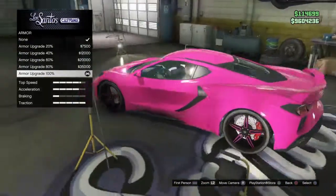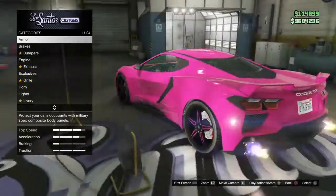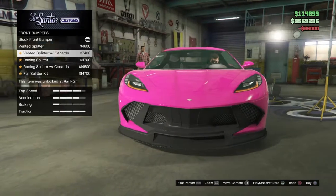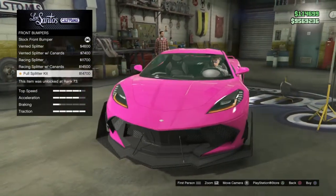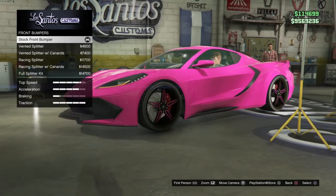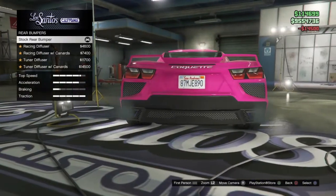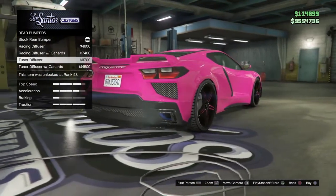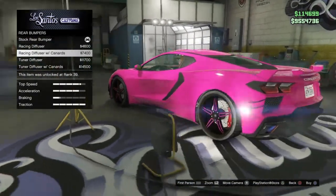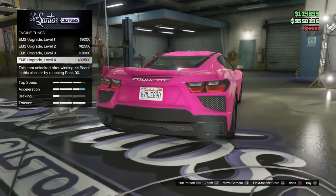It looks quite the same and it sounds pretty good too. It has some nice backfire. Then we're going to max this out — there are really nice customizations. I quite actually like the stock one but we're going to go for this. And the rear diffuser — I don't like the canards on the back on this thing, so we're just going to stick to the racing diffuser, because I think this one had something back there.